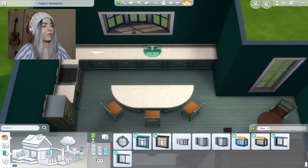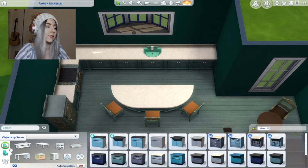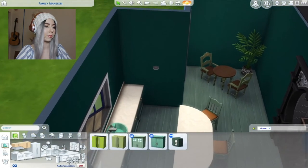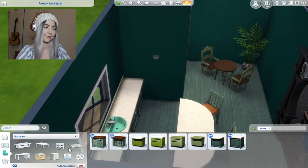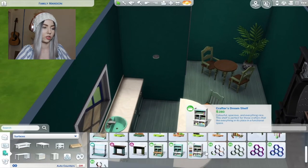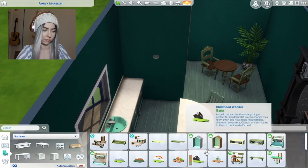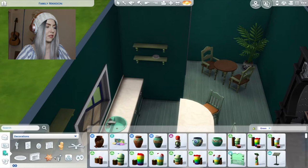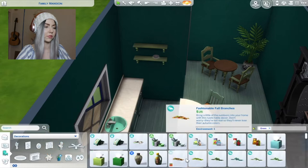What else goes in the kitchen? Oh, cabinets! Maybe we can put shelves there. Give me some good green shelves - you have nothing for me besides this. I don't want this, but I will take it because it's the only thing we have.